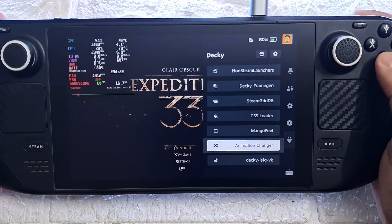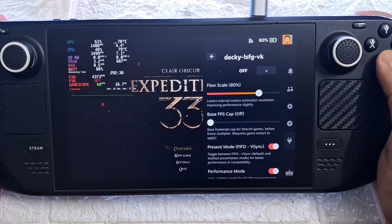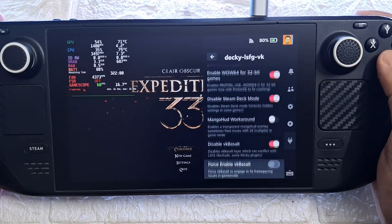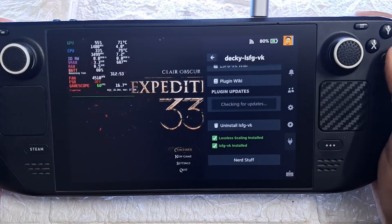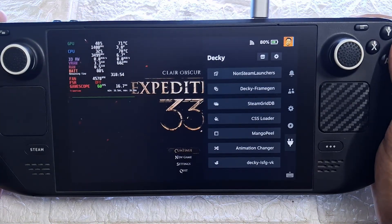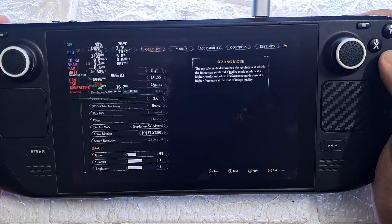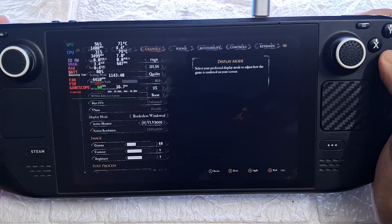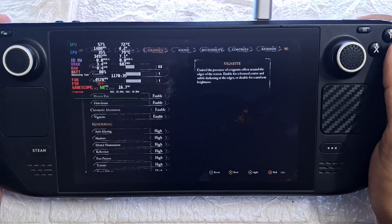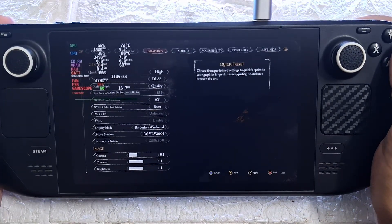Here's my LSFG config — we are not going to use the frame generation from LSFG itself since we have the in-game frame generation turned on. But because we launched the game with the LSFG command, all the other settings you see here are still injected and functioning in the game, which really helps eliminate stutters and lag. Once you set everything the way I have it here you don't need to touch LSFG again — it will keep doing its job in the background. For in-game graphics: High preset, DLSS set to Quality, Frame Gen on, Low Latency set to Boost, Borderless Windowed, and Gamma set to 0.8 — which is optional but personally I found it helps with better black levels and nicer overall color on my LCD screen.